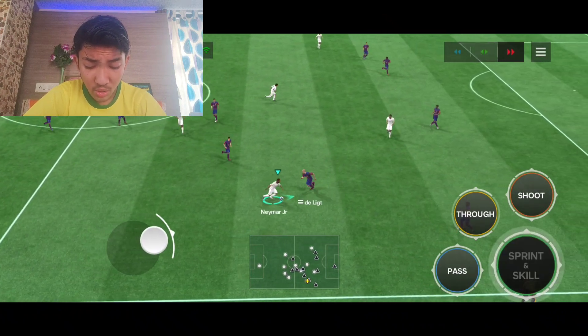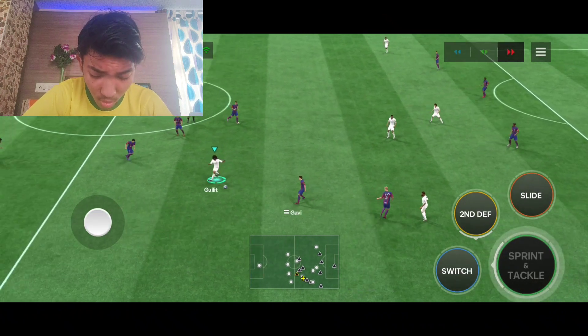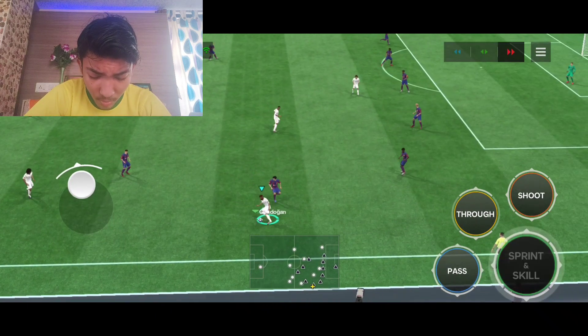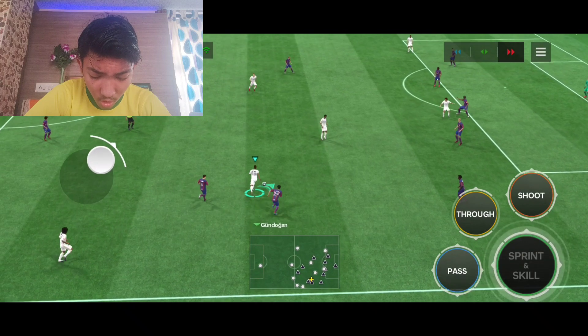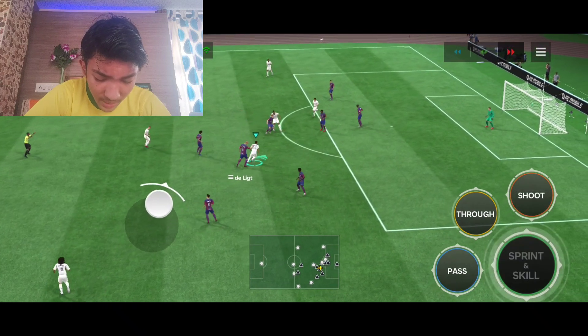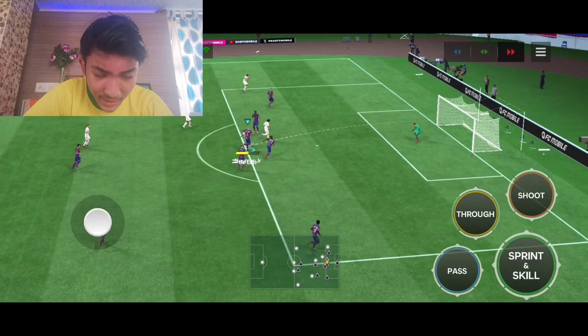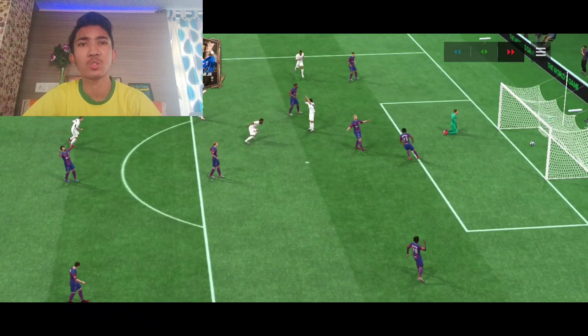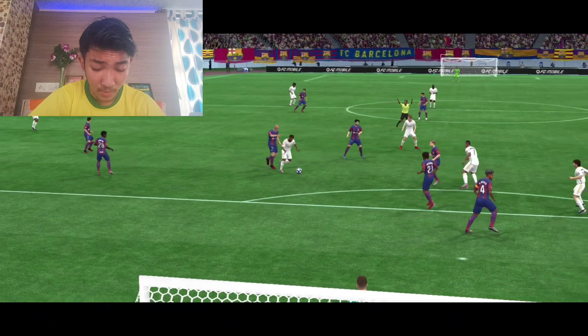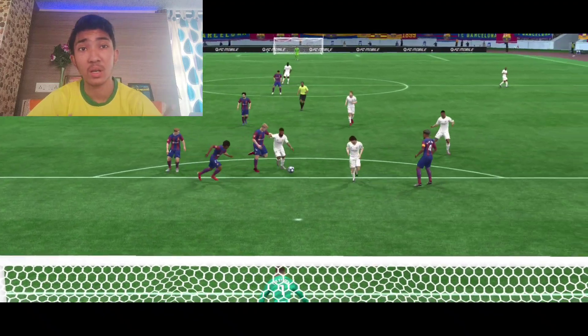Neymar Junior with some physical. Back to Gullit, Gullit gives the ball back to Neymar Junior. Neymar with a scoop turn, fake shot, open up fake shot — another scoop turn. That's some 69 physical shown. Takes the shot with his weak foot and the first goal scored by Neymar Junior! That was really brilliant — scoop turns, open up fake shot, lane change, and that was a really good goal.